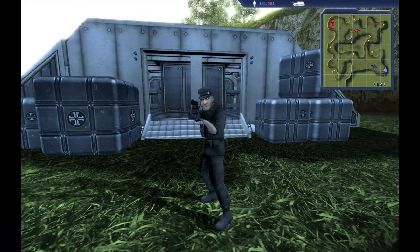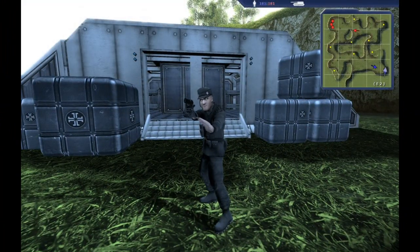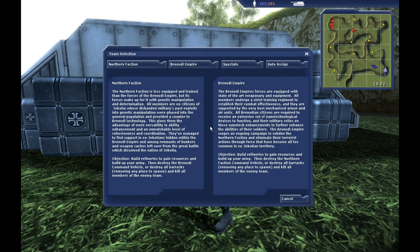So you think you've got what it takes to play Empires, do you? Well, we'll just see about that. Press N to pull up the team selection menu and click on Bernodi to join the glorious Empire in victory over those Jacocian dogs.